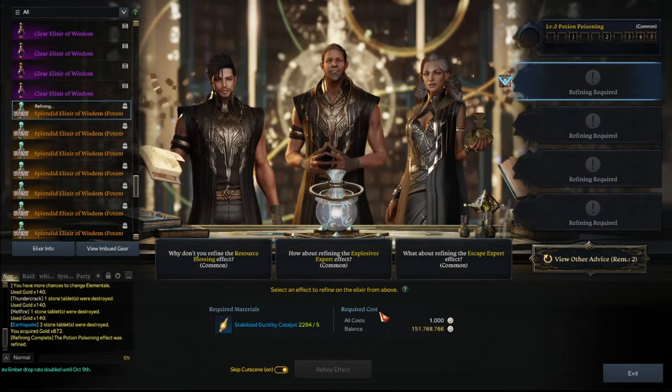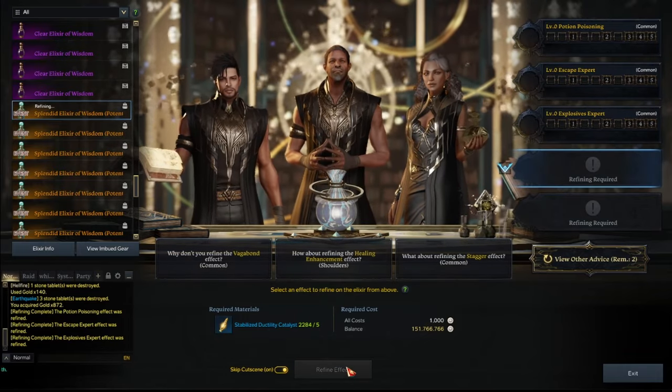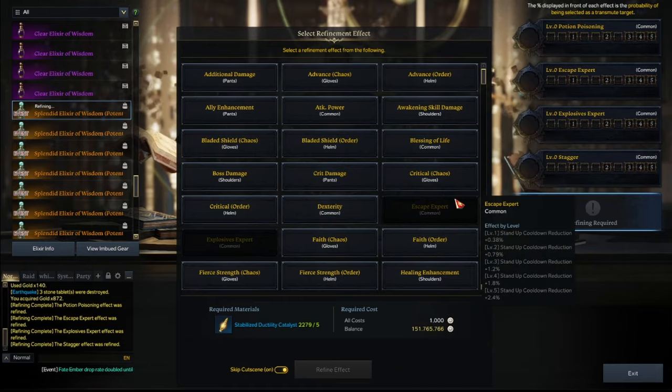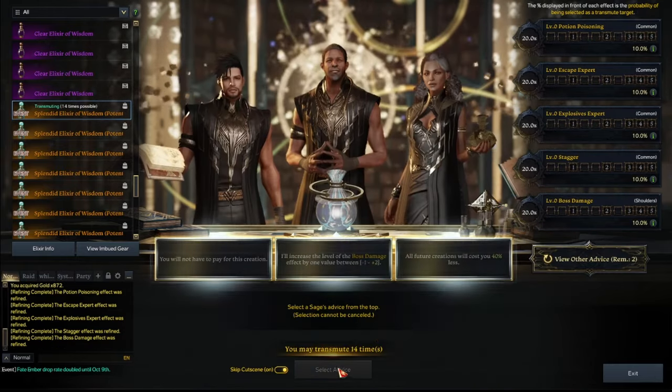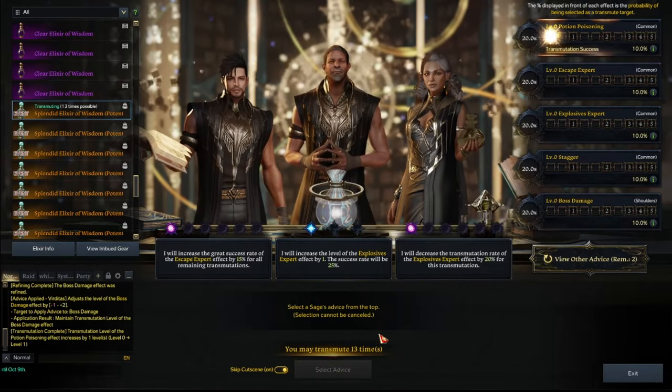Potion poisoning. Vape expert. Explosive expert. Bag ore. So nothing good. But we will go for boss damage first. So I always want to take the risk. Negative 1 plus 2. Didn't work.